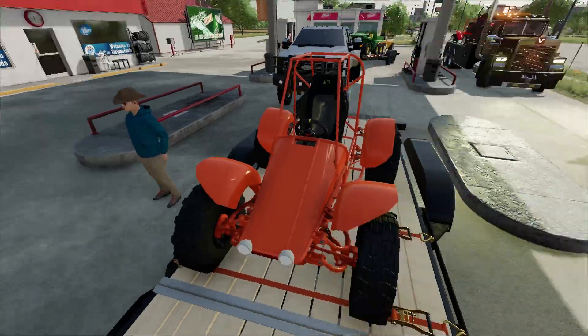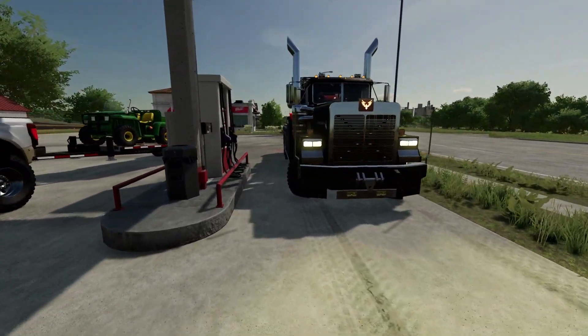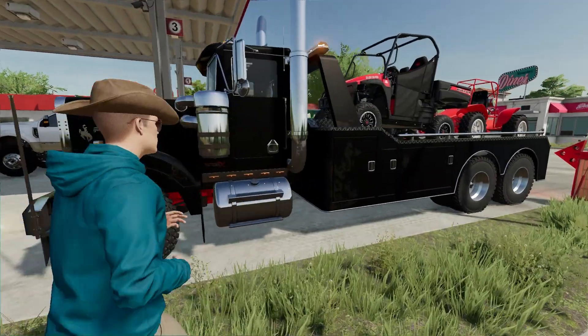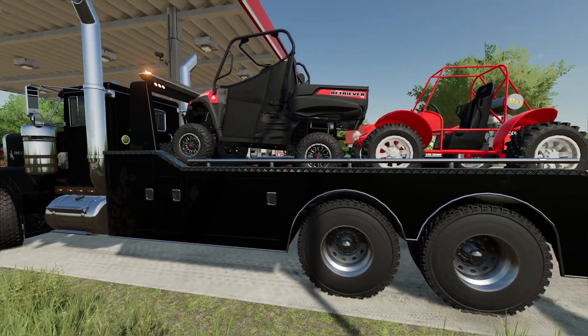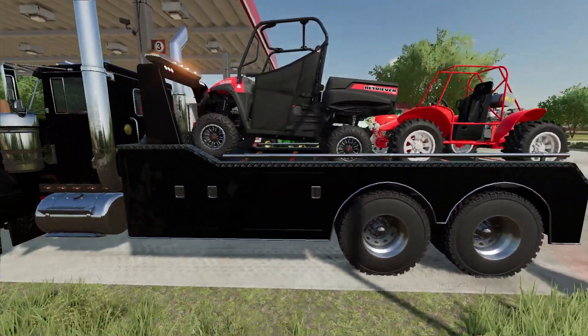There's an orange buggy in the back. Yes sir, four-wheel drive baby — built it myself. I got two buggies. Oh, who is that? We got truck driver Pork Chop back here! How's it going? That's a nice truck. Yeah, I got the rig. You got a little muddy but you've got a Mahindra Retriever on there and another buggy.